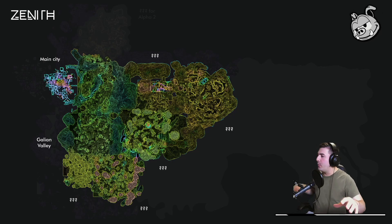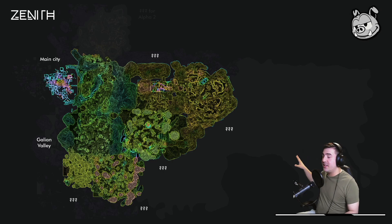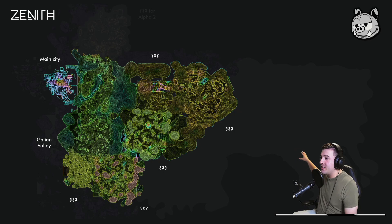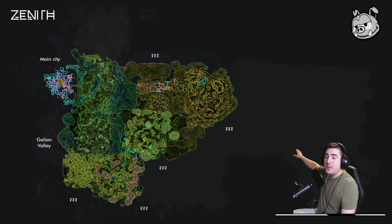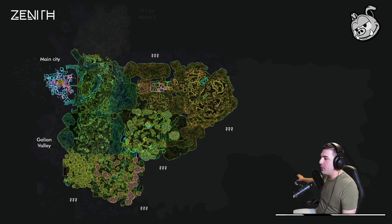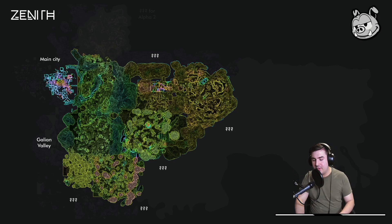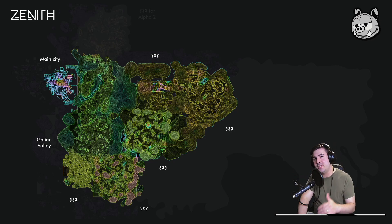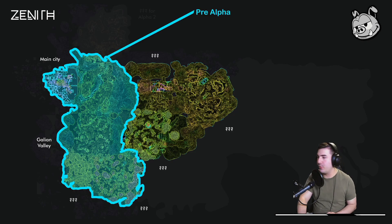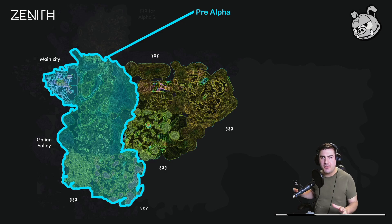Right here behind me is the map that pops up in-game in Zenith, showing us a couple of different areas — starting with this pink area in the top left of the main city, which is the city of Zenith, a little bit of the Galleon Valley, the Amorite Forest at the bottom, and some unknown places we haven't reached yet. Content creators partnered with Zenith have talked about this pre-alpha area as the only area they can access right now, with mobs up to about level 15 and a quest line up to about level 10.